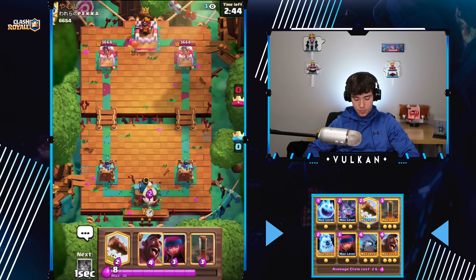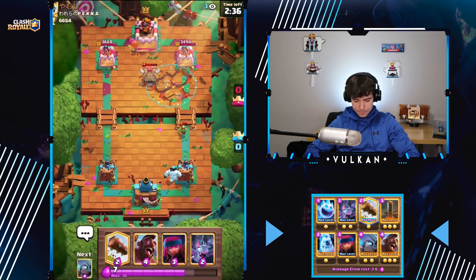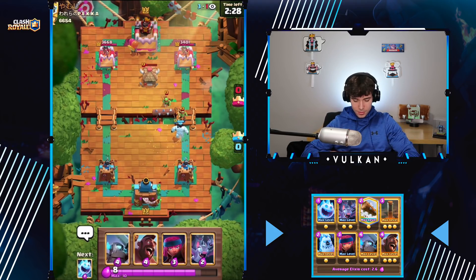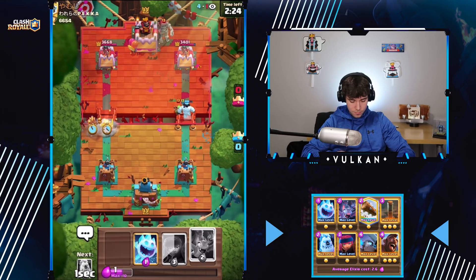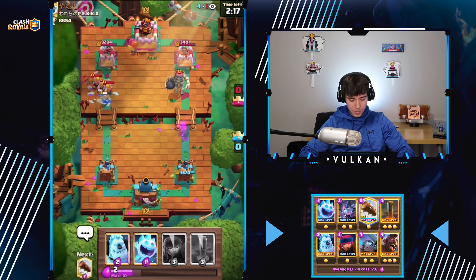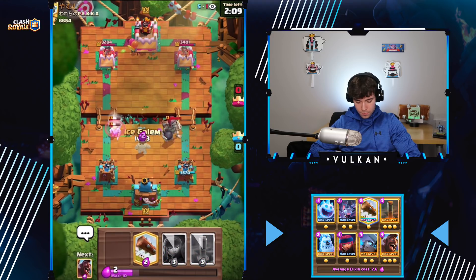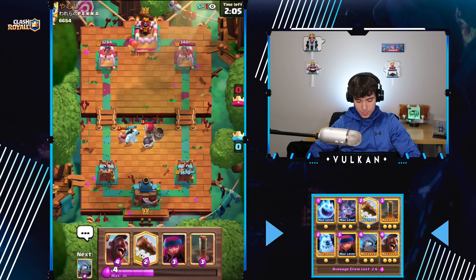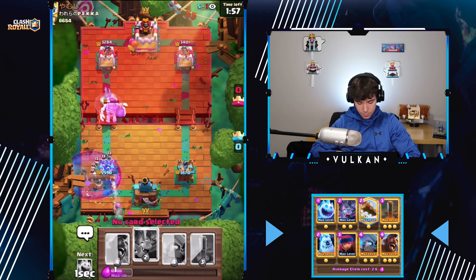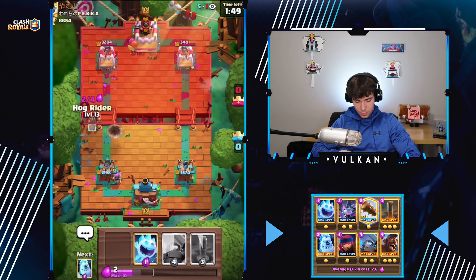Usually you don't want to make the first play instantly. Okay, we see the Goblin Hut, so I'm definitely just going to Earthquake Log it — it's like the only thing that really gets a good trade versus the Goblin Hut. I don't think I can hit that Spear Goblin so it's just going to die. So we're going to go all in here. Really was not expecting the Barbarians, but I was expecting a Tornado which is why I attacked so hard. So we're just going to kite with an Ice Golem now.